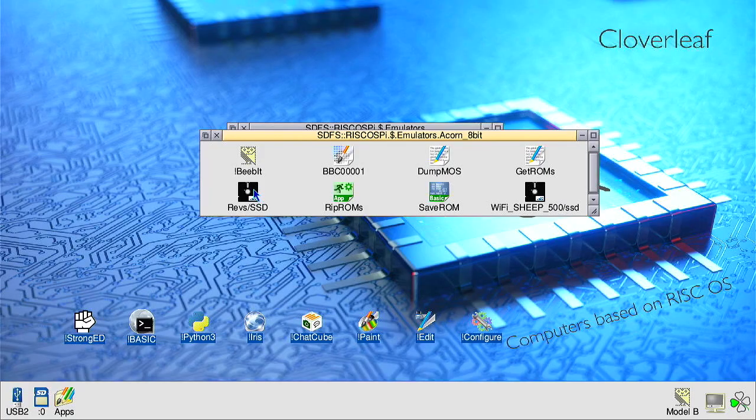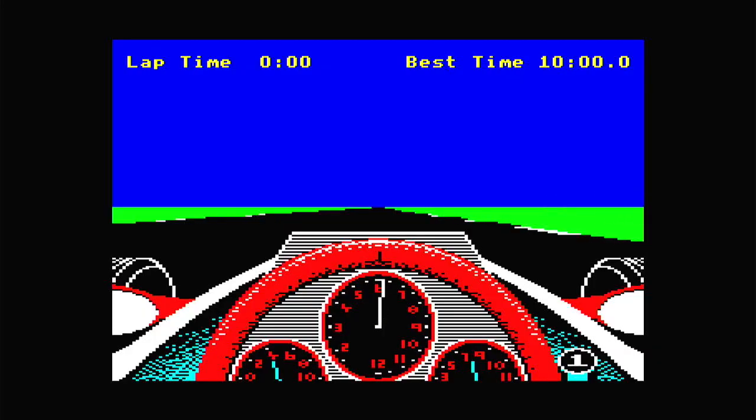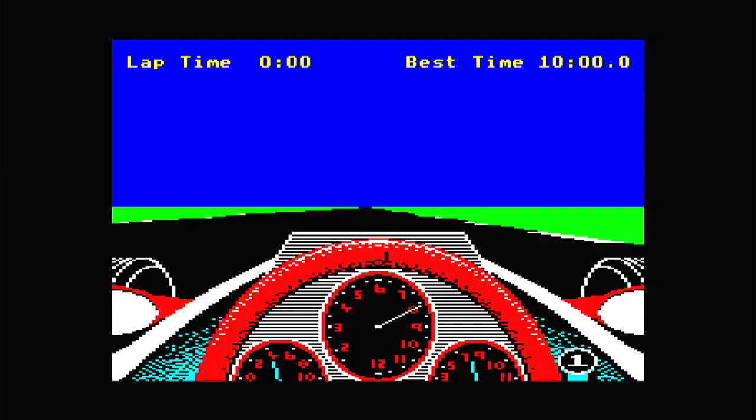We cannot talk about RISCOS without mentioning its origins at Acorn with the BBC Micro. It'll be no surprise that classic 8-bit BBC Micro software and games can also be successfully emulated on RISCOS. With a simple drag and drop of a SSD disk image file, I can load up a game of pioneering 3D racing simulator REVS, which even in 2020 is still extraordinary on the 8-bit veteran system.